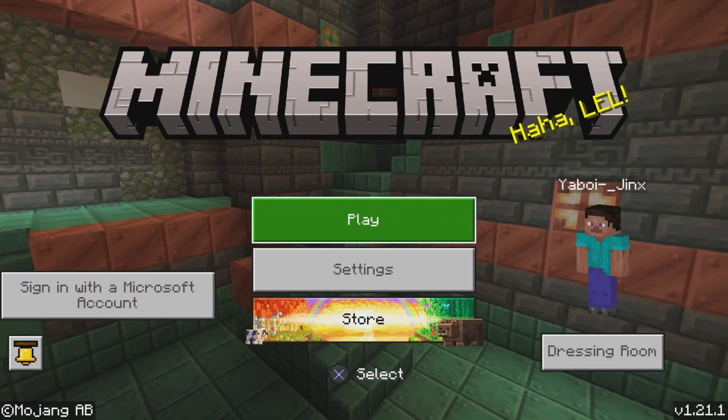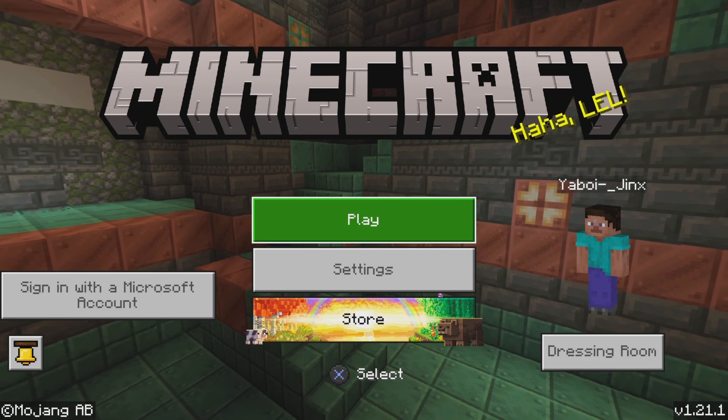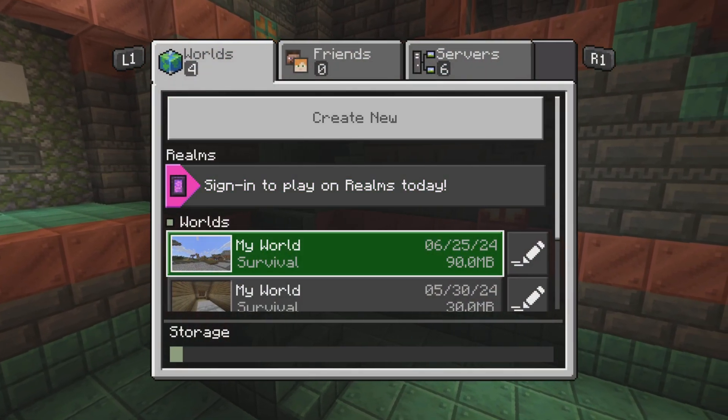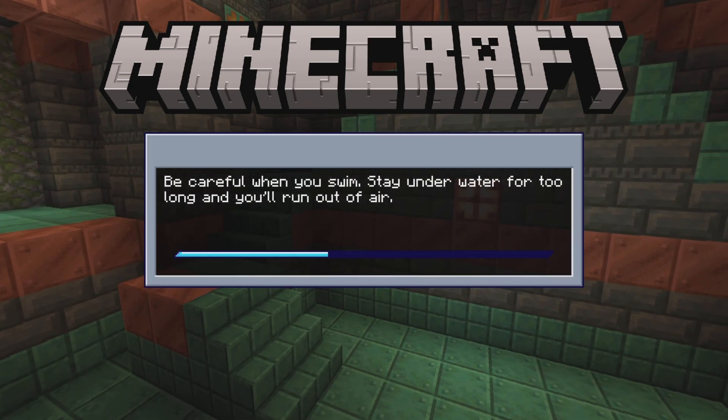Yo, how's it going everybody? My name is Jinx and today I'm here with some Minecraft. Today I'm going to be showing you guys my dream world that I have created — it is so freaking fire. I have a Sonic texture pack on right now because I really like it a lot. It's just so colorful and looks good.